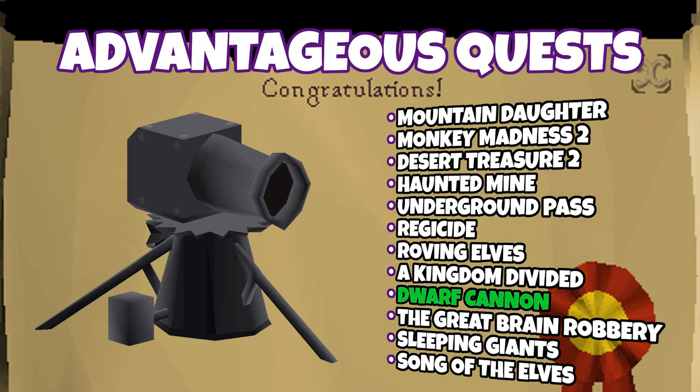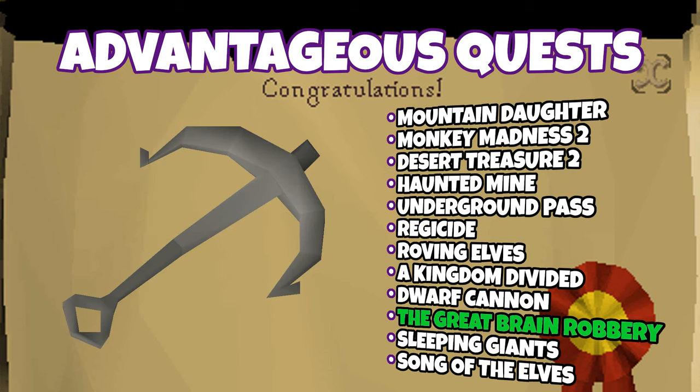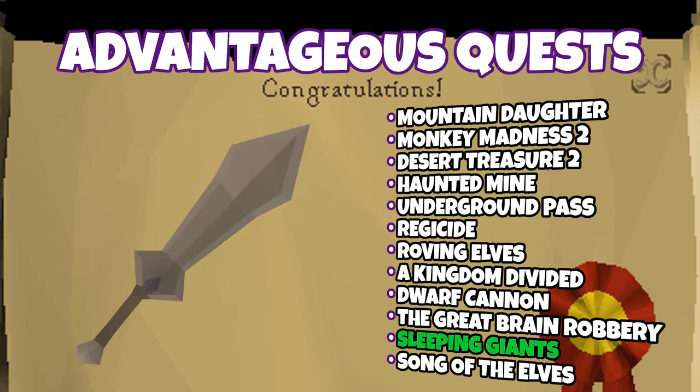Dwarf Cannon gives you the ability to use a Dwarf Multicannon, which can be used to help train your range or complete Slayer tasks faster. The Great Brain Robbery gives you the ability to equip a Barrel Chest Anchor, which is a high-hitting two-handed weapon. Sleeping Giants gives you the ability to start Giant's Foundry, which ultimately allows you to equip a Colossal Sword, which is also a high-hitting two-handed weapon.